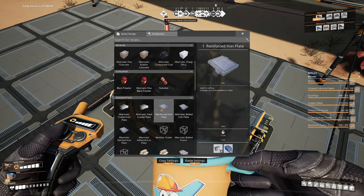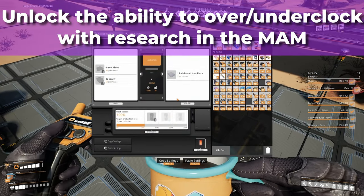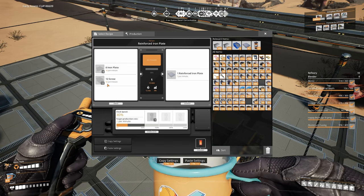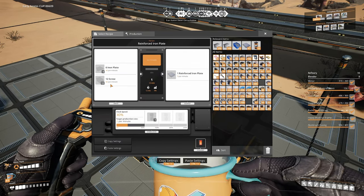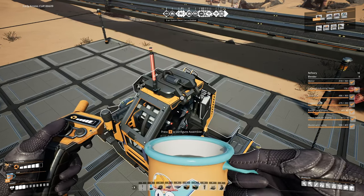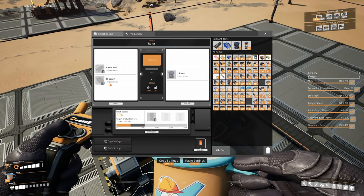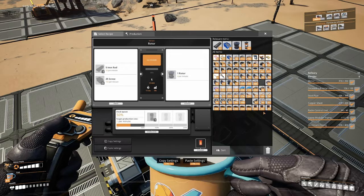This assembler is for rotors, and this one is for reinforced iron plates. We need two reinforced iron plates per minute and two rotors per minute. Use the target production rate — type in two. For reinforced iron plates at 40% clock speed, you need 12 iron plates and 24 screws per minute. For rotors at 50%, you need 10 iron rods and 50 screws per minute.